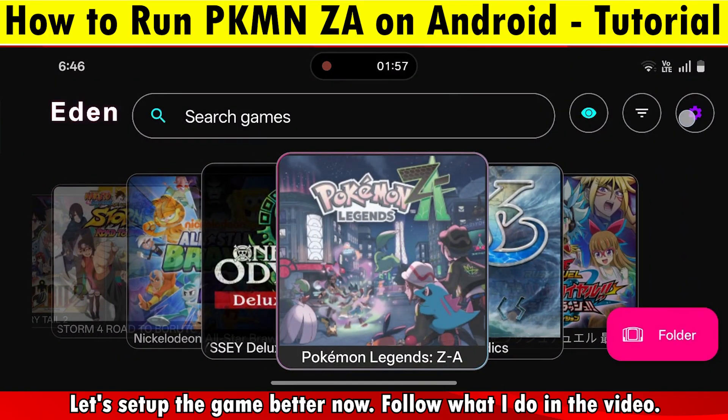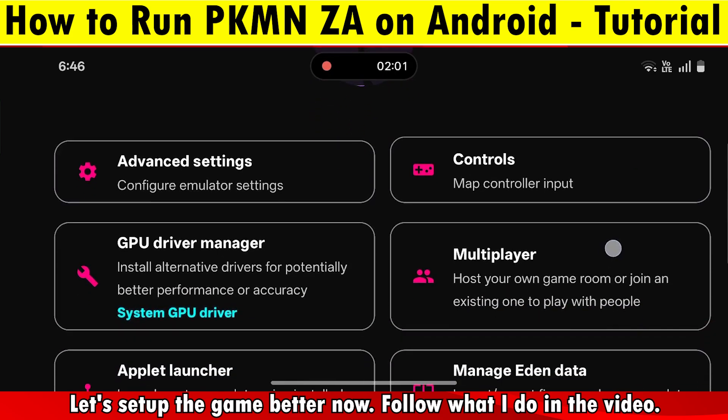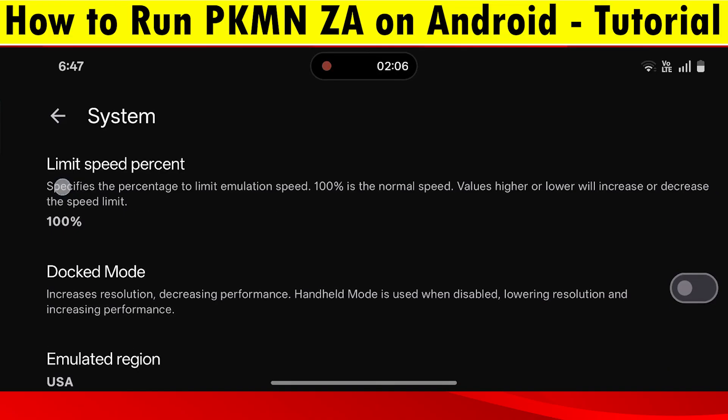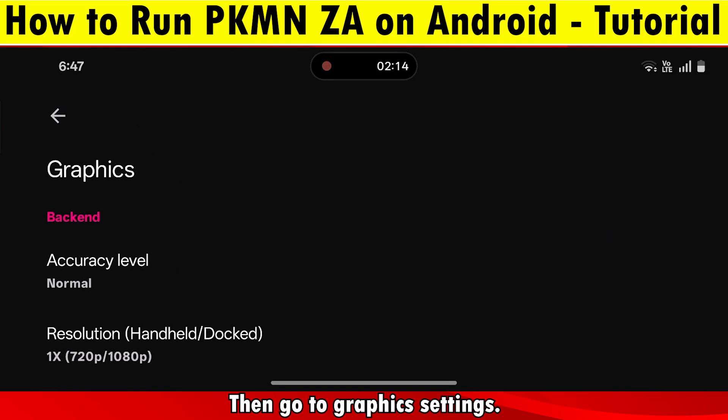Let's set up the game better now. Follow what I do in the video. Then we go to Graphics Settings.